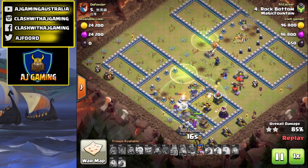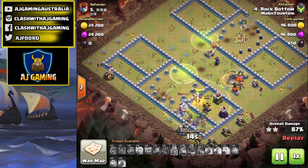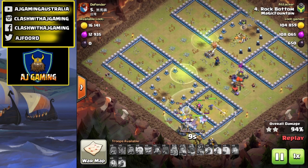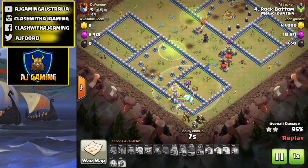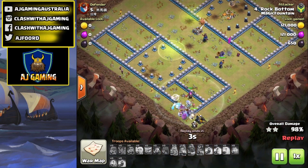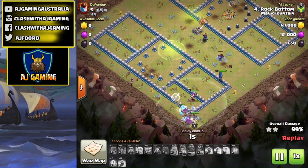The defenses are absolutely trying to annihilate the Yetis, but because Yetis are so tanky they're soaking up all that damage. In comes the Royal Champion using her ability as well right at the end to get rid of those last few buildings — and there you go, that is a triple! Go out in war and try this.